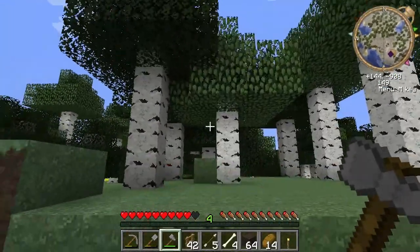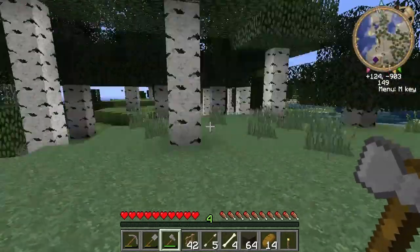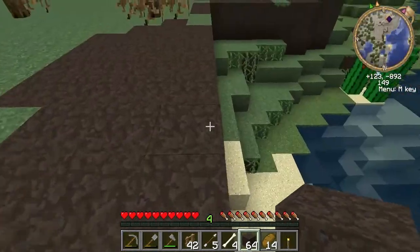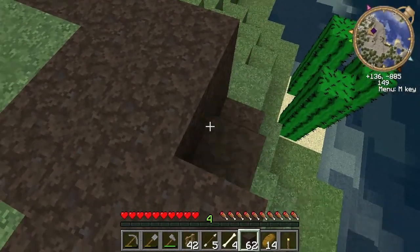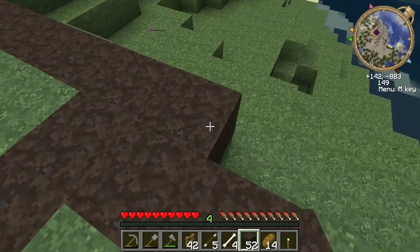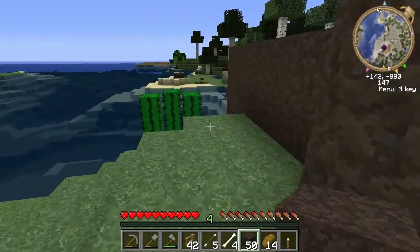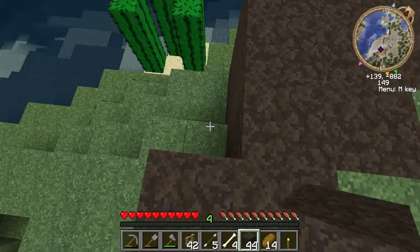Where'd the spider go? I don't know — he must have died too. Hopefully. So the banana plants are growing — excellent. I'm going to expand this out to the shoreline here, so we won't need fences on this side. But we can still do it on the inside, on the land side anyway.